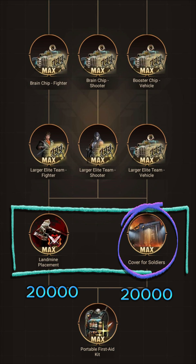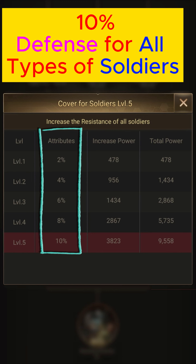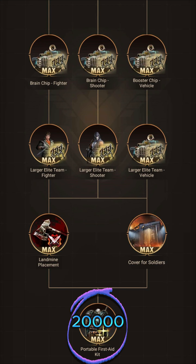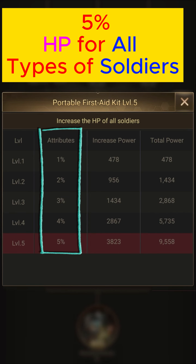We are coming to the end. These two technologies side by side are two important and useful technologies. You need 20,000 war badges to max each of them. When you max them out, they give features for all soldier types: the technology on the right gives 10% defense and the one on the left gives 10% attack, both valid for all soldier types. In the last part, you need to spend 20,000 war badges to max out, and when you max this section it increases HP by 5% for all your soldiers in all categories.